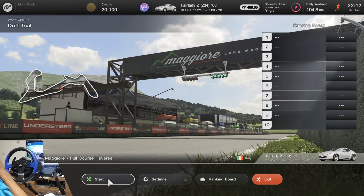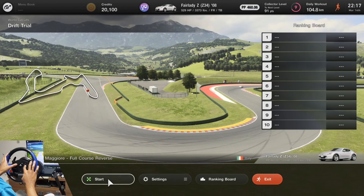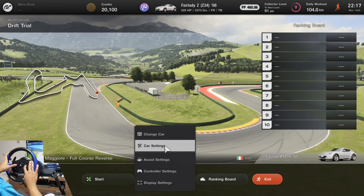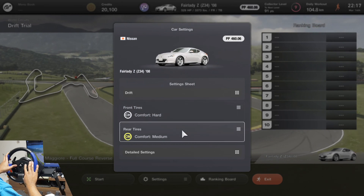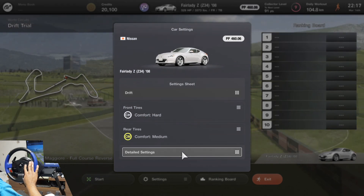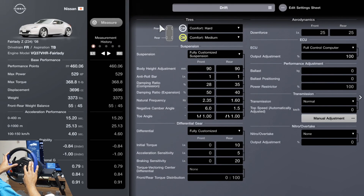First let's actually talk about drifting settings. I've been playing with this so much, and I actually ended up choosing comfort soft for the front and comfort medium for the rear — because of this time trial effect thing. If you go to detail, that's what we'll show you.